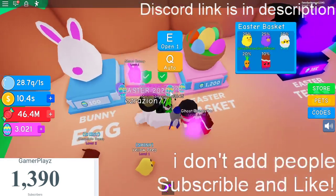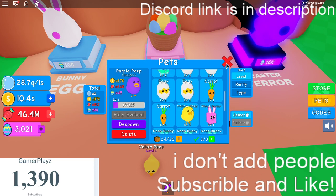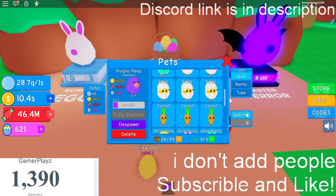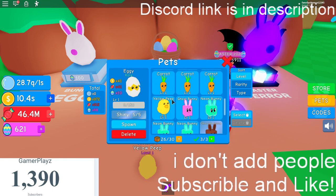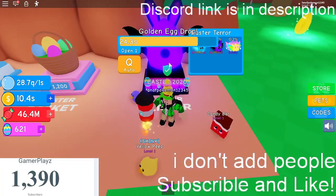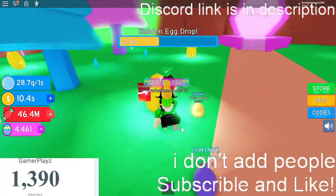Now we have the Easter egg. Yellow peeps gives you eight times. I don't have the normal one — let me try to hatch one. Nope, I got a carrot. This is what it looks like when you open it. Shiny gives you 45 times the egg; the egg gives you 10 times; carrot gives 10 times; and chocolate gives you 13 times. There's also a golden egg drop event where you have about 30 seconds to collect as many golden eggs as you can, and they give you an extremely large amount of eggs.